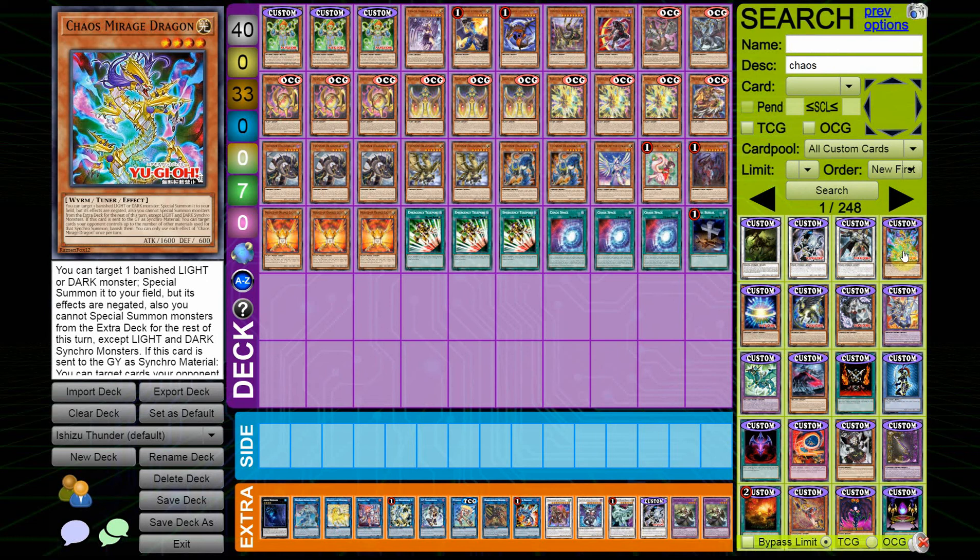As for the other Chaos cards we got — Chaos Mirage Dragon reads: you can target 1 Banished Light or Dark Monster, Special Summon it to your field, but its effects are negated. Also, you cannot Special Summon monsters from the Extra Deck for the rest of this turn except Light and Dark Synchro Monsters. If this card is sent to the Graveyard as a Synchro Material, you can target cards your opponent controls up to the number of other materials used, and banish them. The reason I don't play it is that you'd have to put your Normal Summon on it, and there's no good way to revive it from the Graveyard.